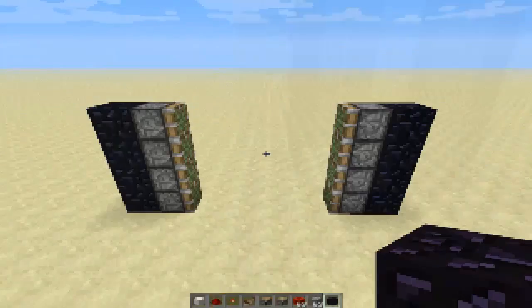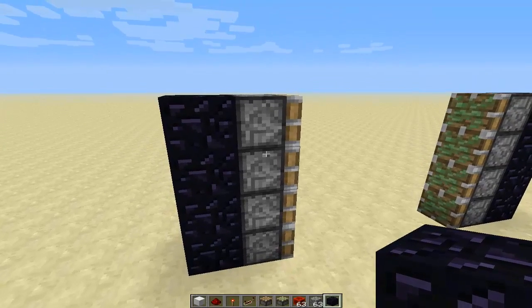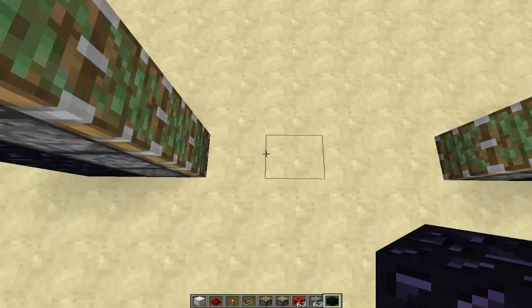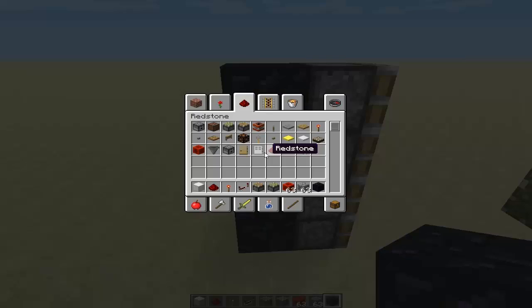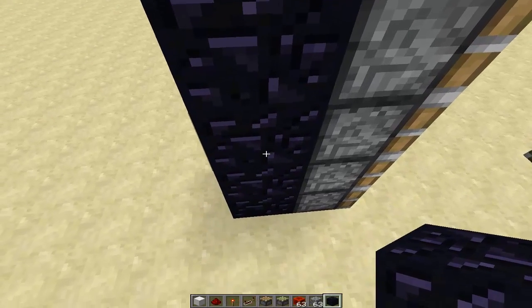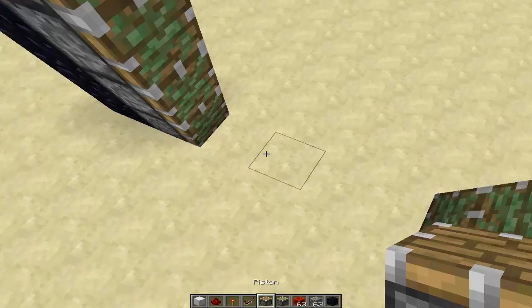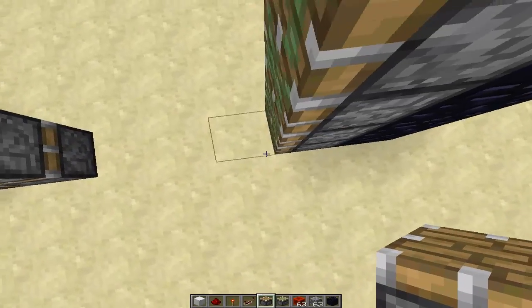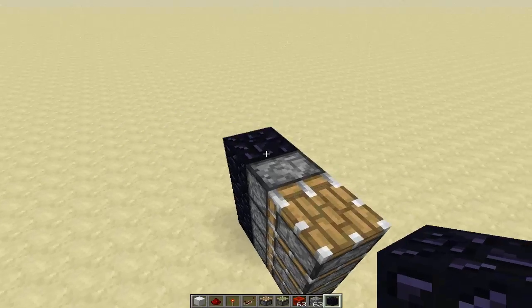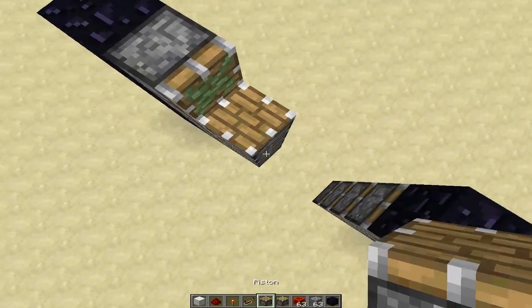Now I'm going to show you how to make a smaller scale version — just a four-block elevator. You start with sticky pistons spaced four blocks apart from each other. Put obsidian behind them — you can also use furnaces as an alternative, you just need a stationary block that won't move. Next, stack regular pistons all the way up to the top, and put obsidian or furnaces over the top.